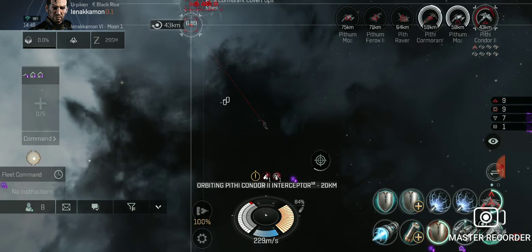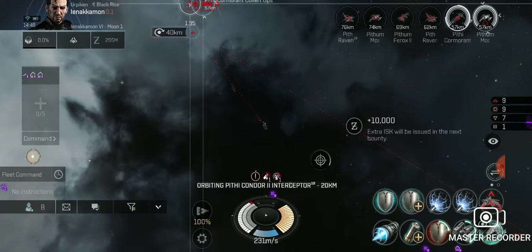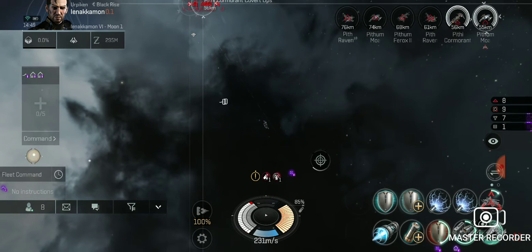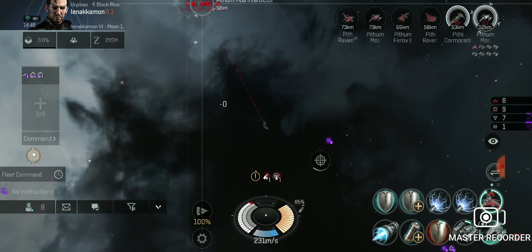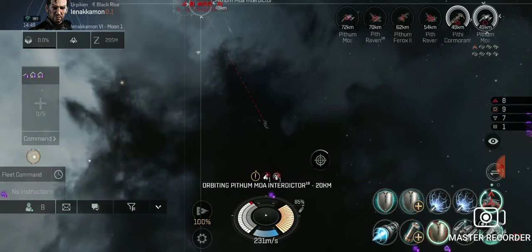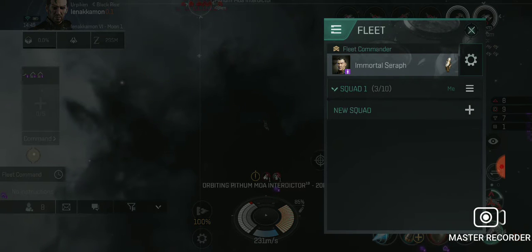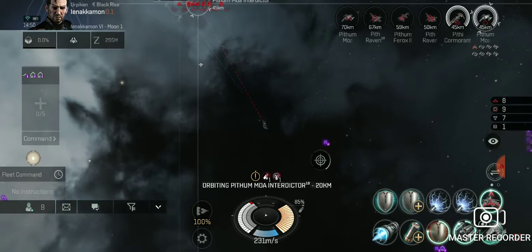I think you should lock that Pithy Raven if possible — the one that's closing in. I can take care of these small guys, just need some cover for the bigger guys. Let me just show you what's in our fleet: the fleet is an Oracle for the squad commander, a Prophecy for helping with the close range attacks, and a Scout for the warp-off point.